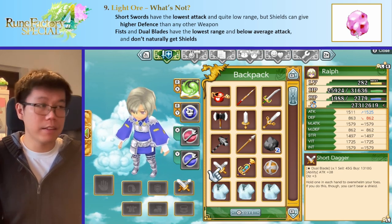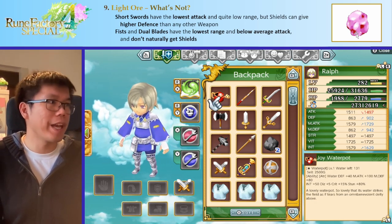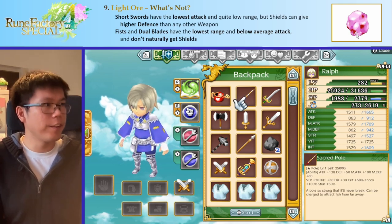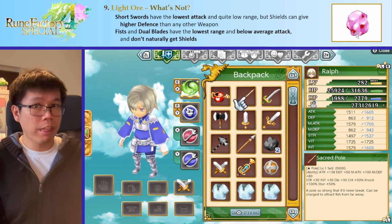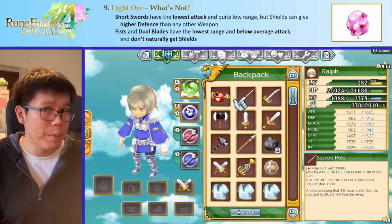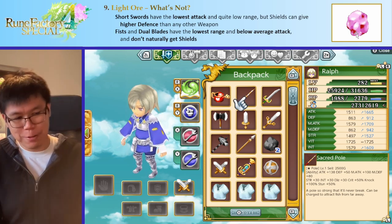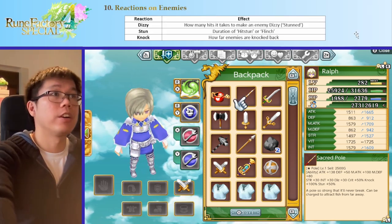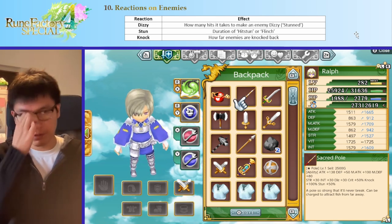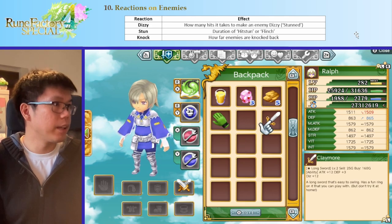There are also a few other weapons. We have this water pot, we have this fishing pole, and we have this staff. These three things are very, very good weapons as well, oddly enough. But before we get into why, I want to quickly talk about what I call reactions, which are dizzy, stun, and knock.